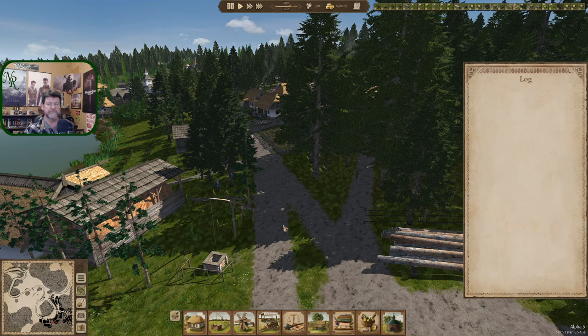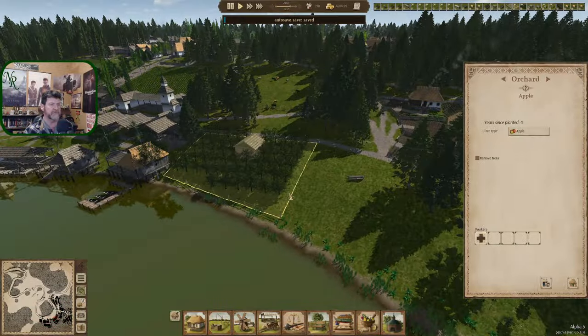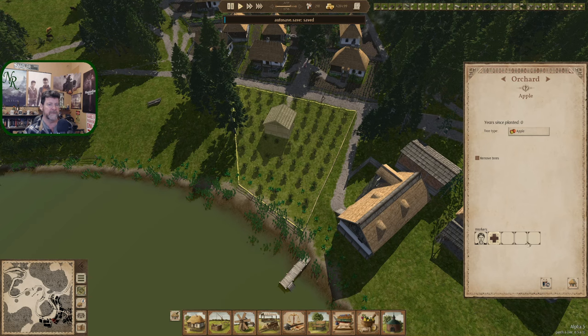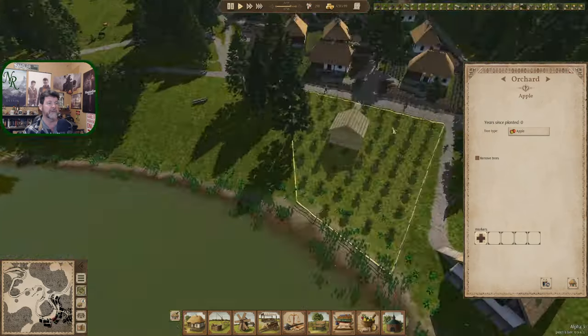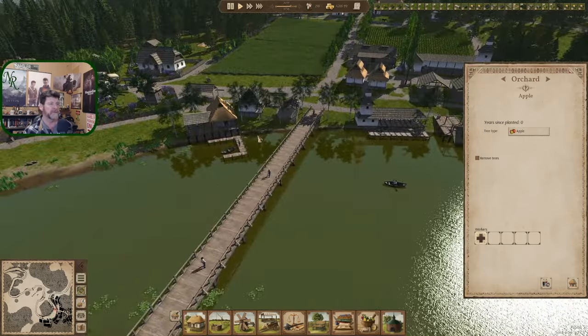We are in June. June, July, August — so in July we're going to see the orchards. You will not be needed for a while, so let's manually take you out. You won't be needed for another couple of years. That did get planted and I never did get rid of that position — that's what's wrong there.